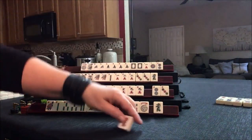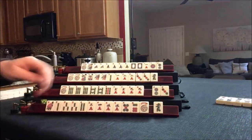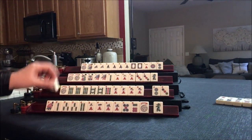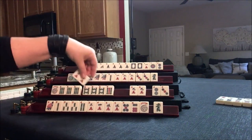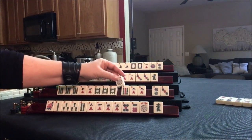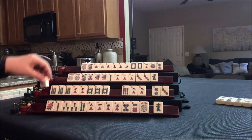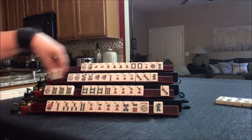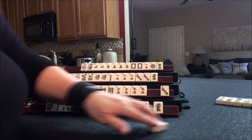Red — nobody can take it. We're going to draw — 8 bam. I'm thinking even though we have a gap: 6, 7, 8 — we can use this joker for the red. There are 2 out though. Either way we don't need any of these. Let's throw the 2 dot.